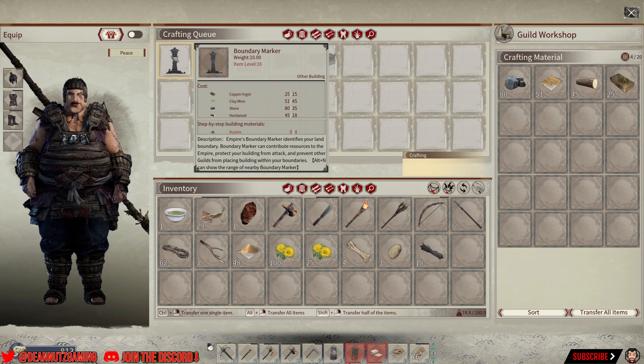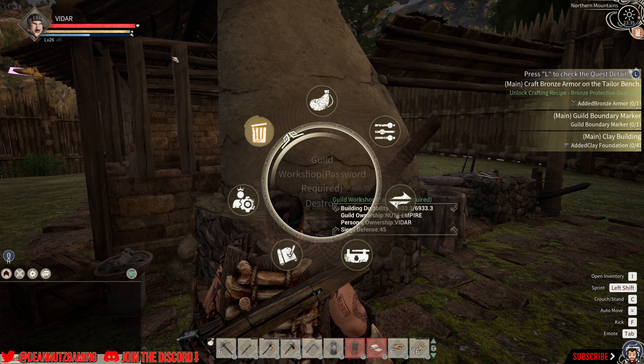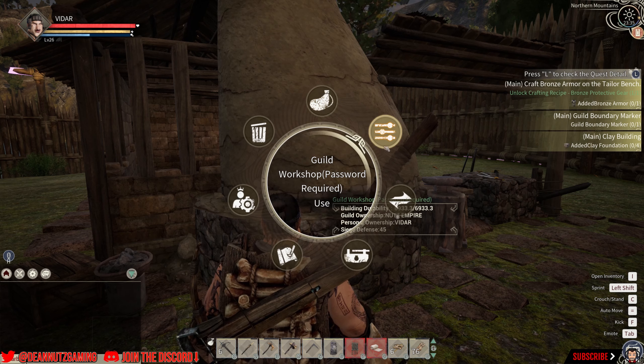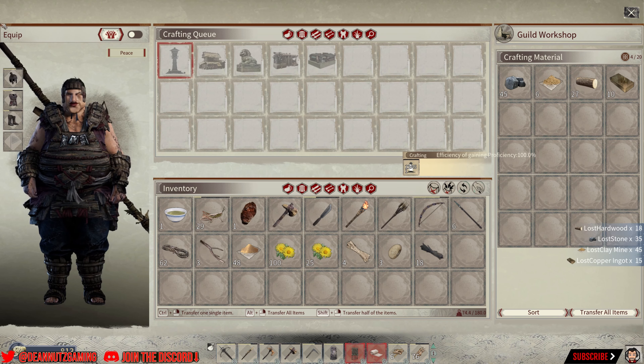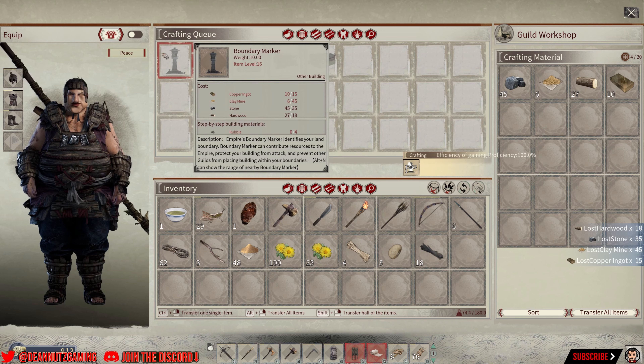To do this, don't just come here and craft the boundary marker. What you want to do is hold E and then go over to this and make sure you click Use. That ties you to the workbench, and then you can craft it and you will get extra XP.